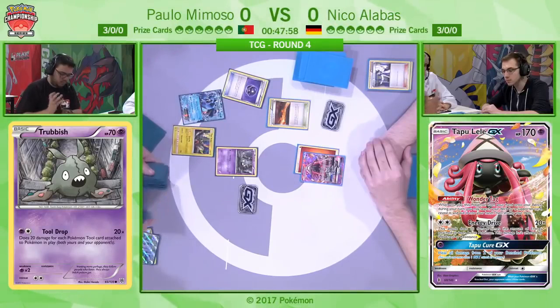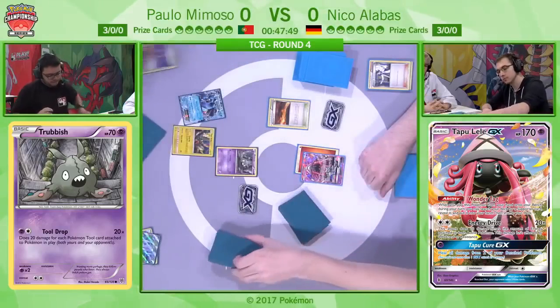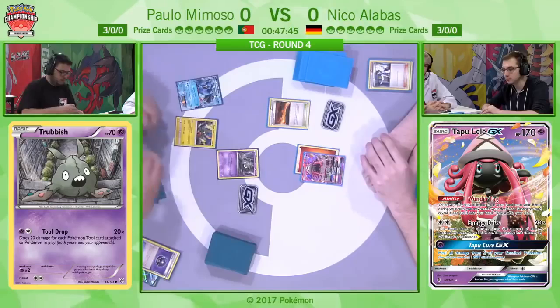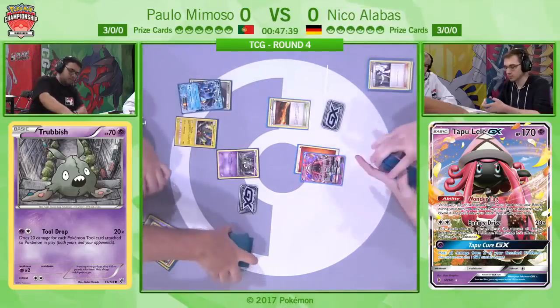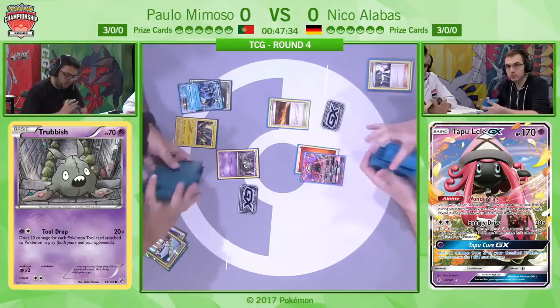He's actually got himself a Tapu Koko here. He does have an N in the discard and a Versus Seeker in hand, so he's still got a supporter to play. He might be trying to go for a Tapu Koko, but I think this cannot be a matchup Paolo wants to face. He's going to be going Quaking Punch here. It's interesting that even though Niko basically drew seven cards from Sycamore and then simply passed, Paolo still went for an N.